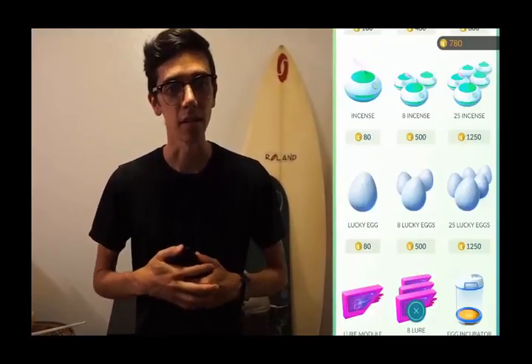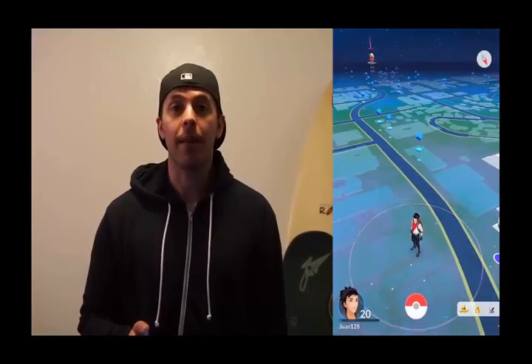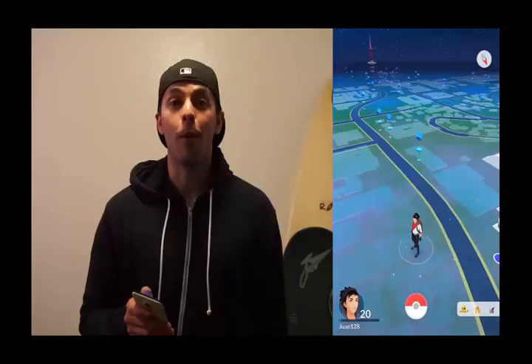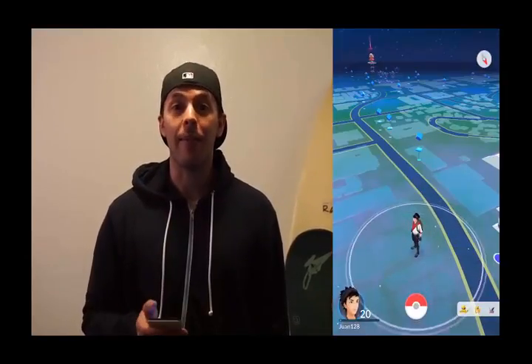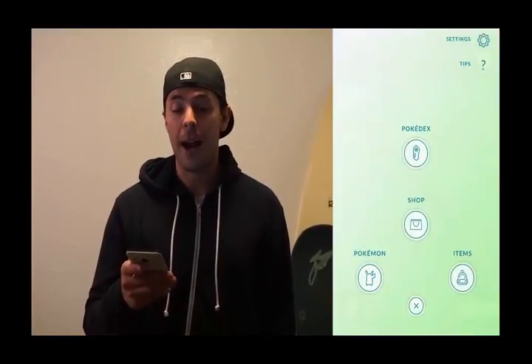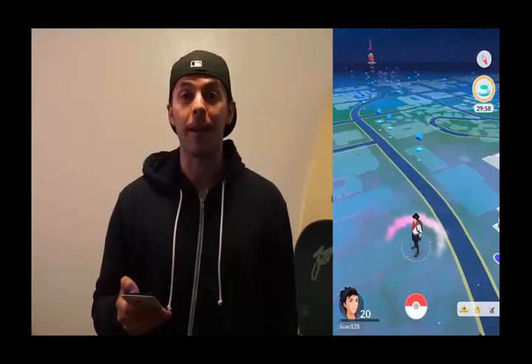The first of those items is Incense. Incense is used to attract wild Pokemon to you and can be used in a few different ways. As long as you're walking at a rate of 200 meters per minute, a Pokemon will appear for every minute that passes. If you stand around, a wild Pokemon will appear after every five minutes. To use it, you click on the Pokeball, go into your items section, scroll down until you find the Incense, click it, tap it again, and you're good to go for another 30 minutes.